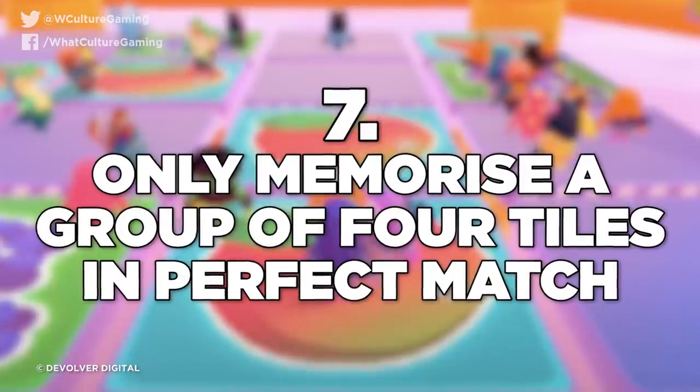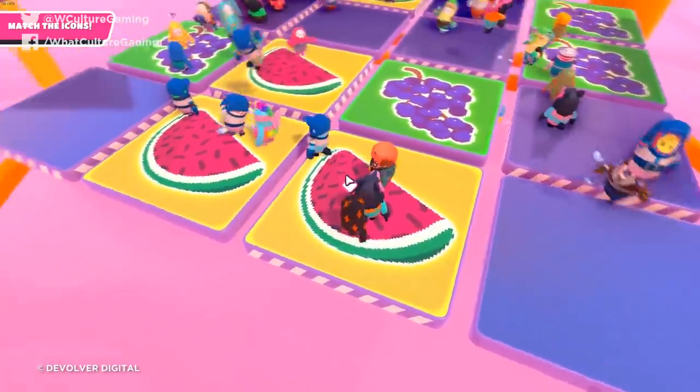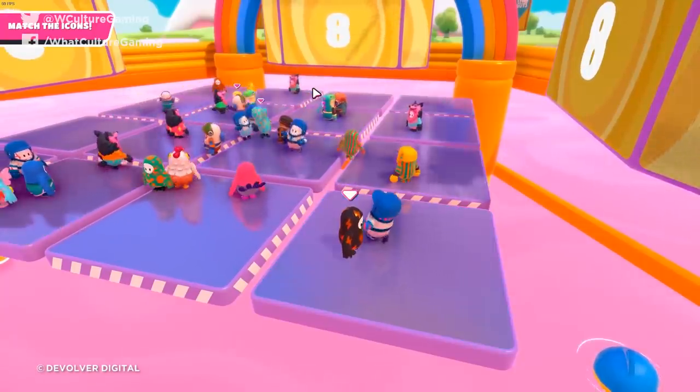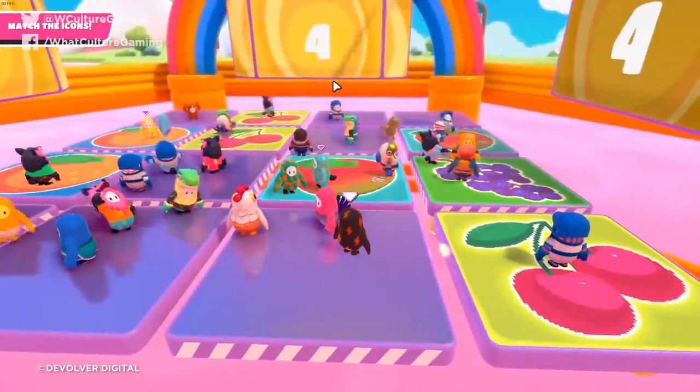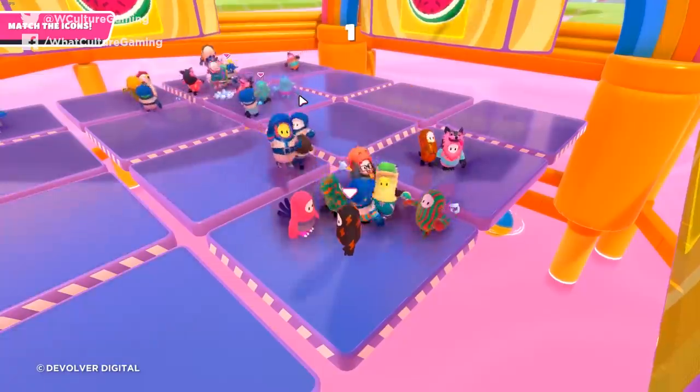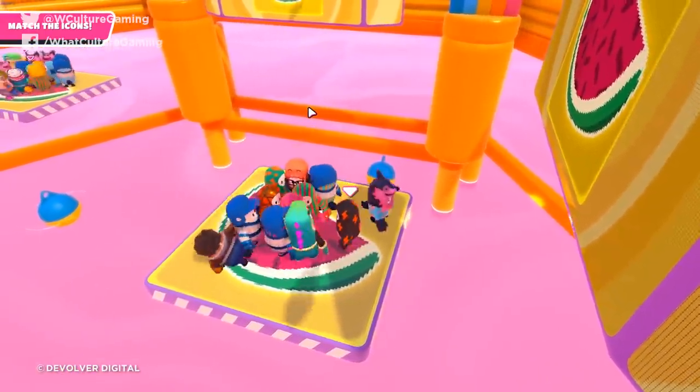Number 7: Only memorize a group of four tiles in Perfect Match. If you're anything like me, you're probably freaked out at the idea of a memory puzzle in the middle of a game. I got around this by just focusing on four tiles — the one you're on, the one next to you, and two more ahead. Any group of four is much easier to memorize than panning the camera to see everything. This mode is only a three-stage thing, starting with two fruits to match, then three, then four. As long as you're memorizing a set of four tiles, you'll always know where to be — and through sheer probability, the fruit highlighted on the outside screens is likely to be one of the four you've been watching.